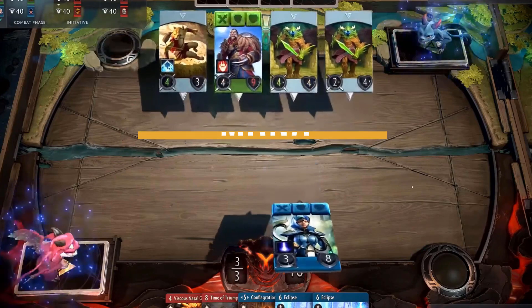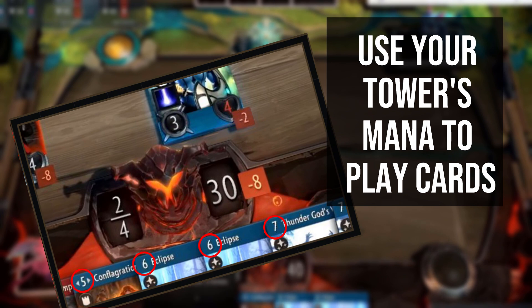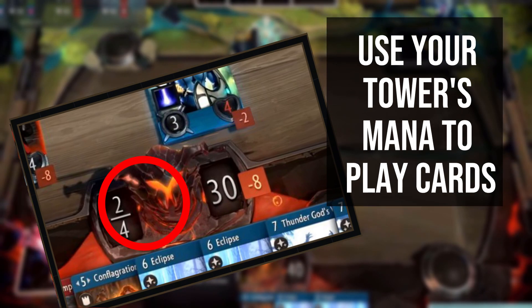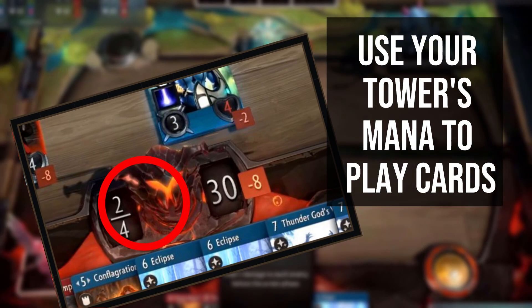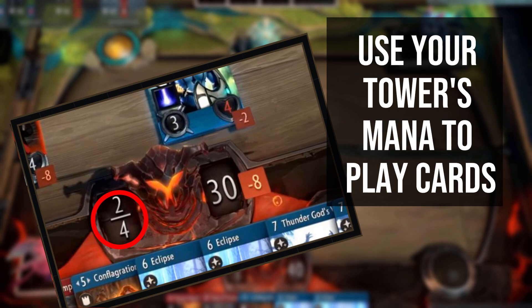Similarly to Dota or a variety of other games in the fantasy genre, Mana is a resource used to cast your spells. In Artifact, every spell card, creep card and improvement card will have an associated mana cost. To play that card, you need to spend the mana listed on it from the activated tower. As Artifact has 3 lanes, each with its own tower, you have 3 different mana pools which you can access only during the time its associated lane is active.